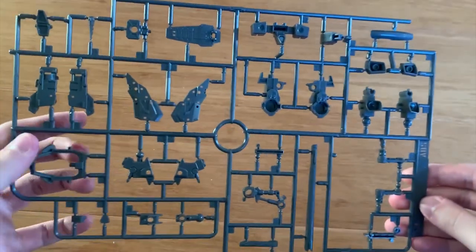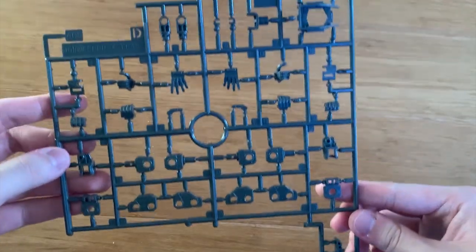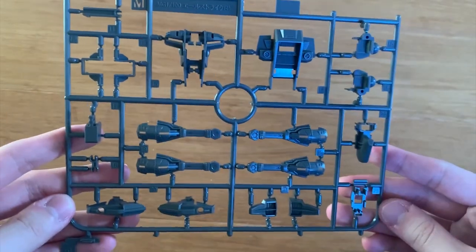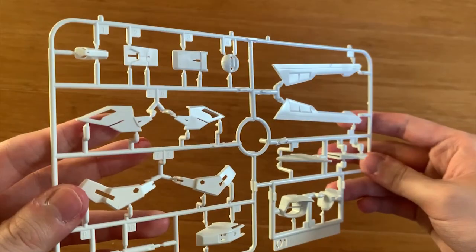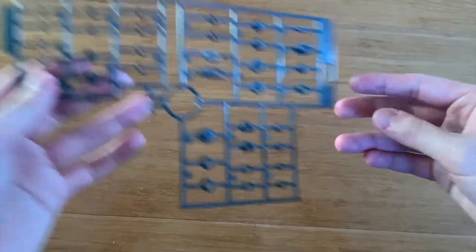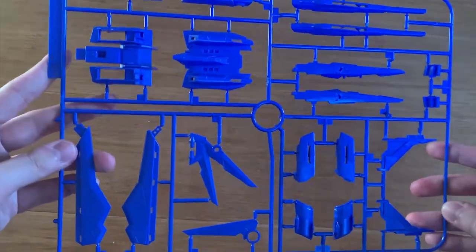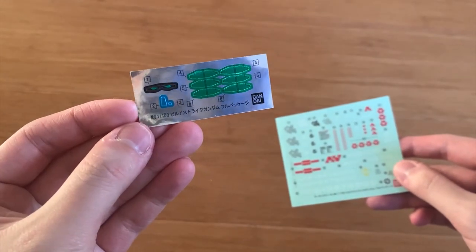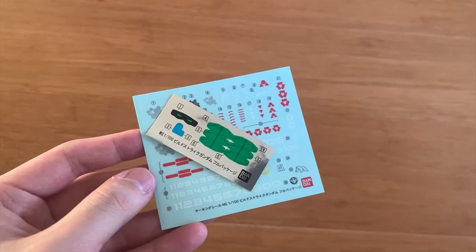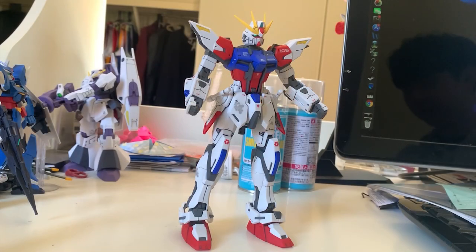D runner from the G80X series — hand options. M runner from the RM again — inner frame of the torso and parts of the legs. O1 and O2 — the backpack part and the beam saber for the caps, plus beam saber effect parts. R1 and R2 runner — I assume for the Build Booster. Two types of stickers: the left one is for the eyes and sensors, the right one is for markings. We've gone through every single item in the kit, so let's go to the review.